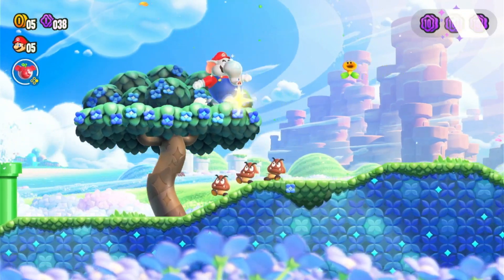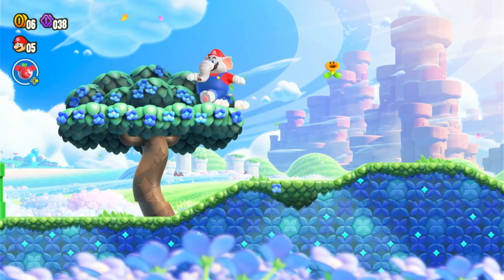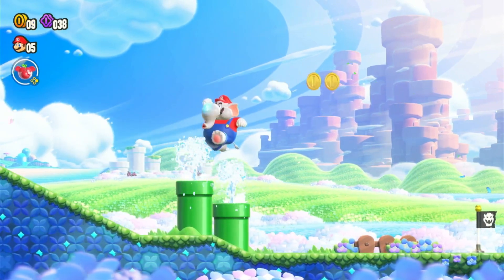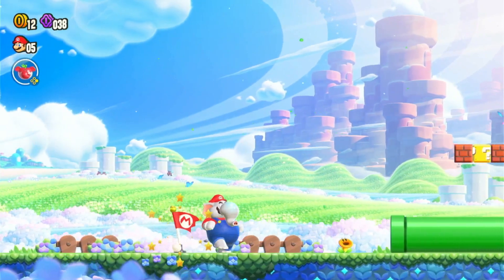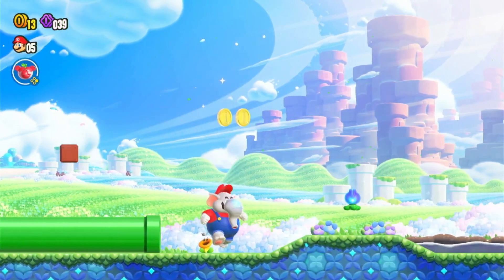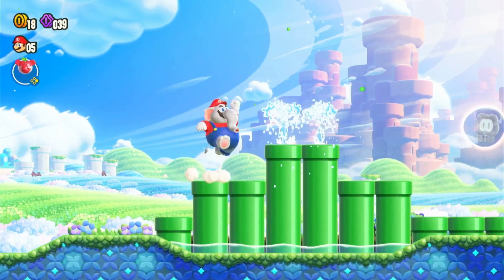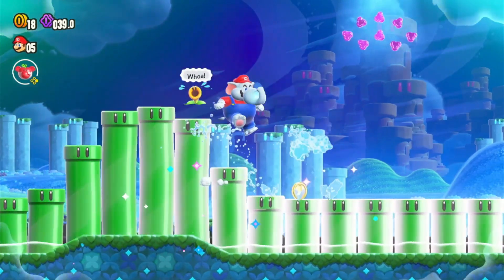Alright, so another one of those — there are three sets of 10 purple coins every level. We've got the checkpoint. Another power-up — we don't need it, but it gives us some purple coins, so we'll take it. Alright, here is a Wonder Flower. This basically just makes the world another reality. Let me collect the mini purple coins.